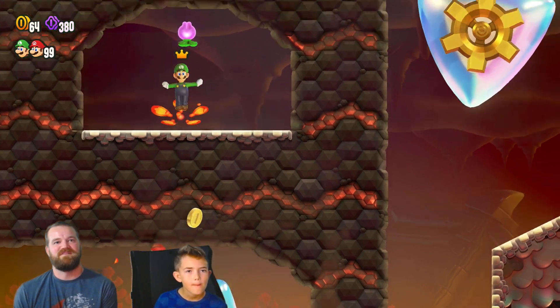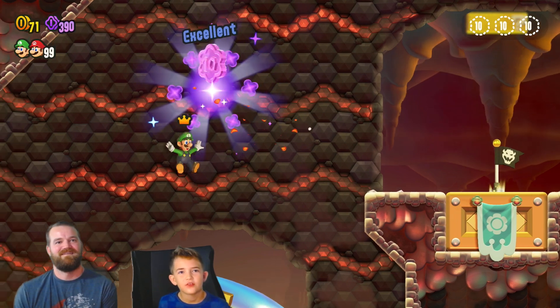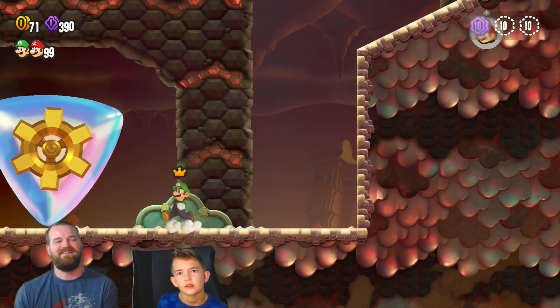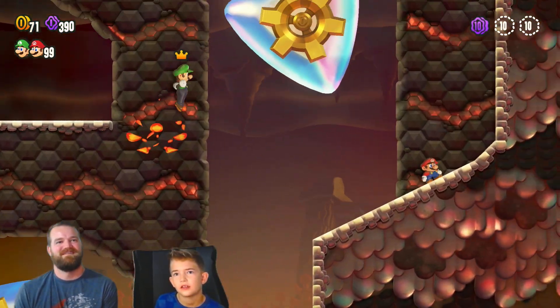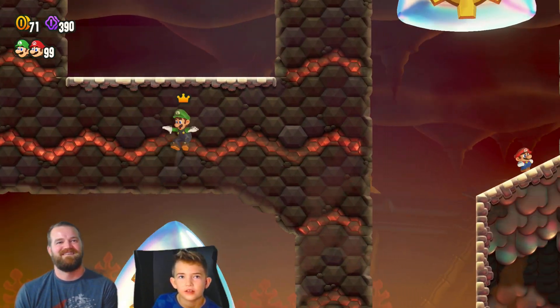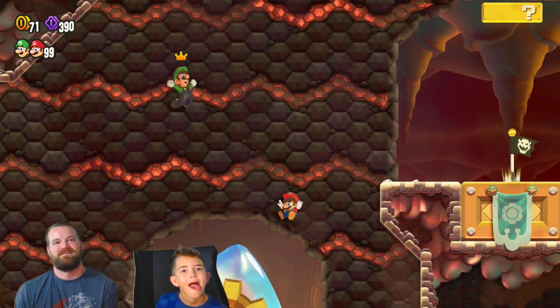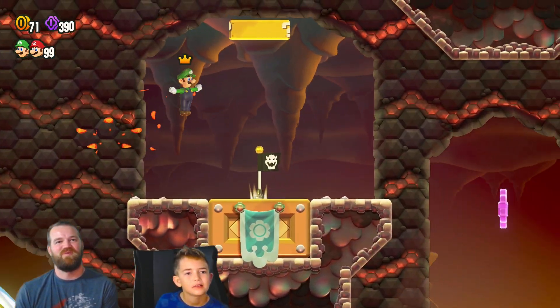You want to bounce off the top of them as they're rotating. Oh no, I fell! How did I get up? I don't know. How did you do it? How did you ask the question? There we go — we made it.